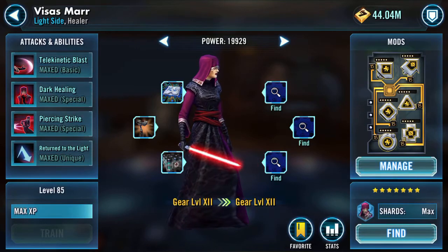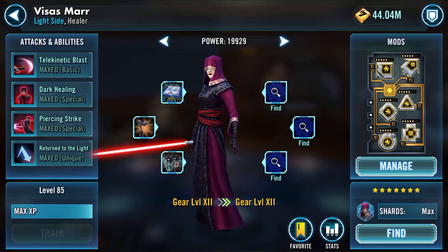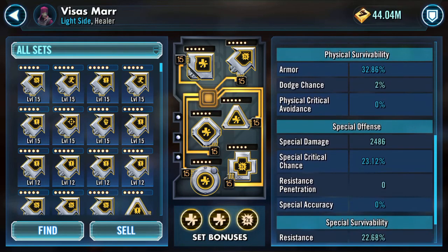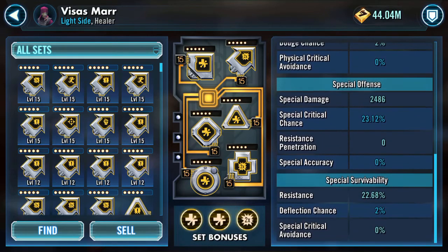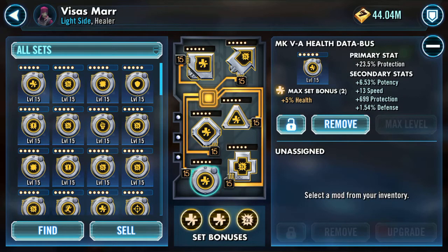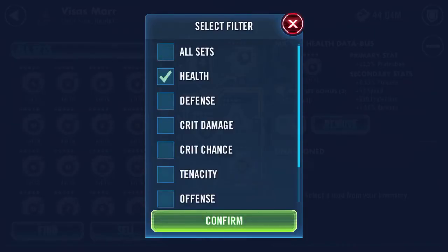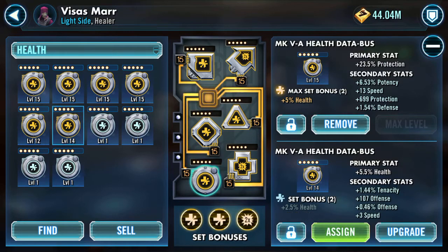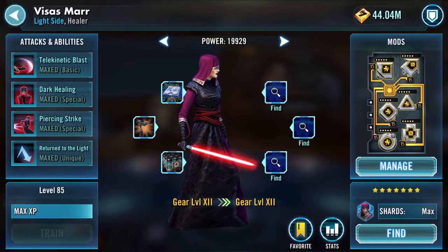Here's Visas, she's now maxed at 210 speed. She's got 46 armor penetration and 35 health steal as well. It's speed and secondaries with the best speeds that I had. She's got protection over health. There's 12 speed protection there - it does give 107 offense - but for now we'll leave that. That's Visas.